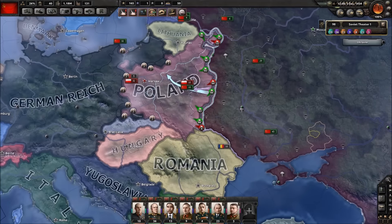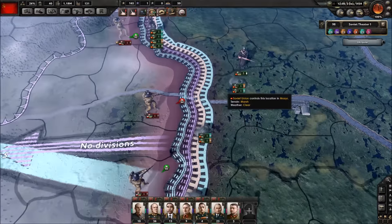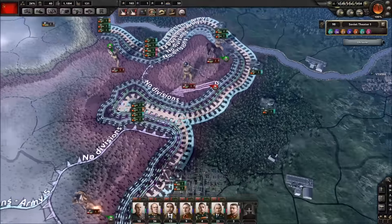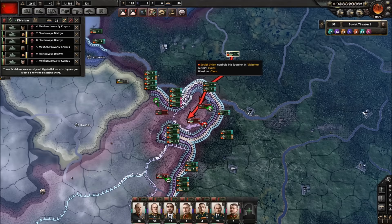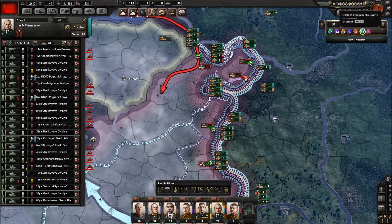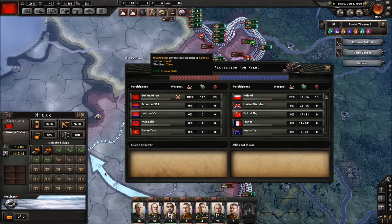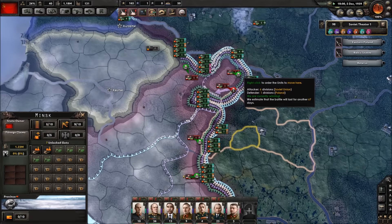Welcome back to another Hearts of Iron IV let's play. We are continuing as the mighty Soviet Union and we've started our attack on Poland. We need to hope that all the decisions we've made in terms of movements are going to work out. We've already given everybody a movement order and we've got reinforcements coming in from different parts of the country. We're at war with Poland, the United Kingdom, British Raj, France — all the Allies — so the Allies are not just at war with the Germans but also at war with us, the Comintern. This is an amazing development.